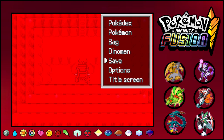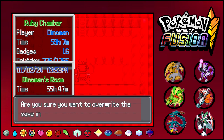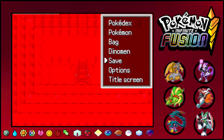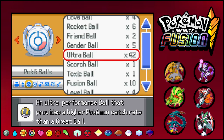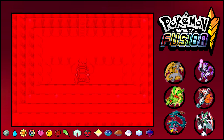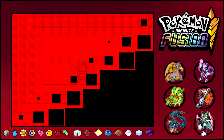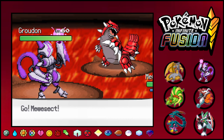Are we good to do this? That is the question — maybe, possibly. How many balls do we even have? We have 42 Ultra Balls, that's not bad, plus some Dusk Balls and stuff like that. Let's give this a try — Groudon, here we go!